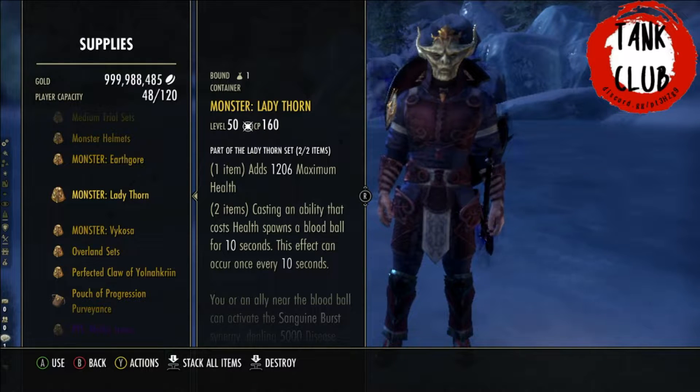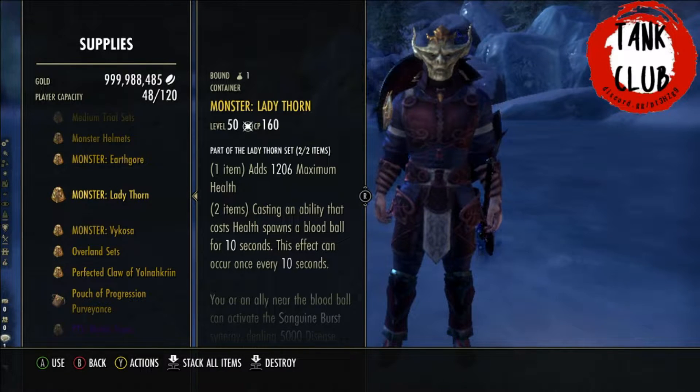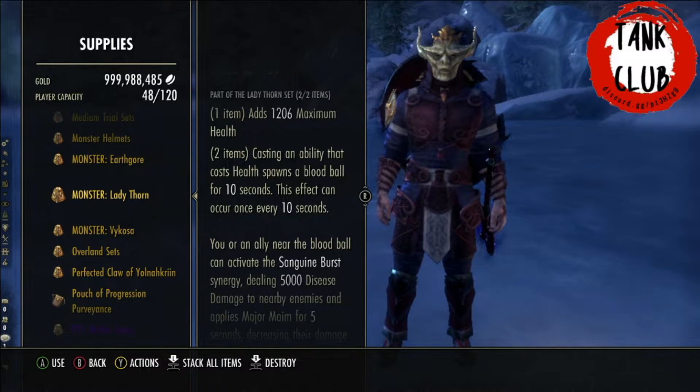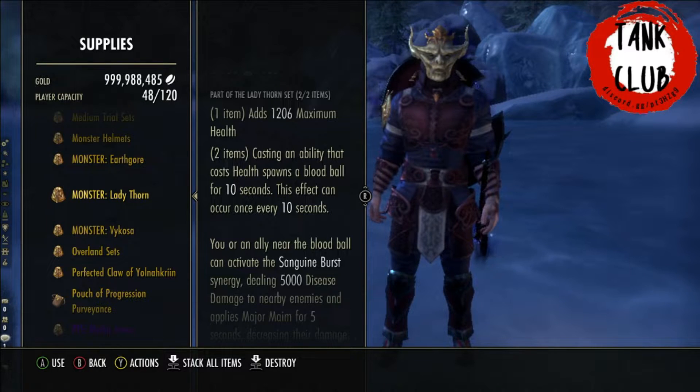For the one-piece bonus we get maximum health. Max health is always good for a tank because a lot of our main healing abilities scale off max health — our shields and things like that — so max health is a nice bonus.